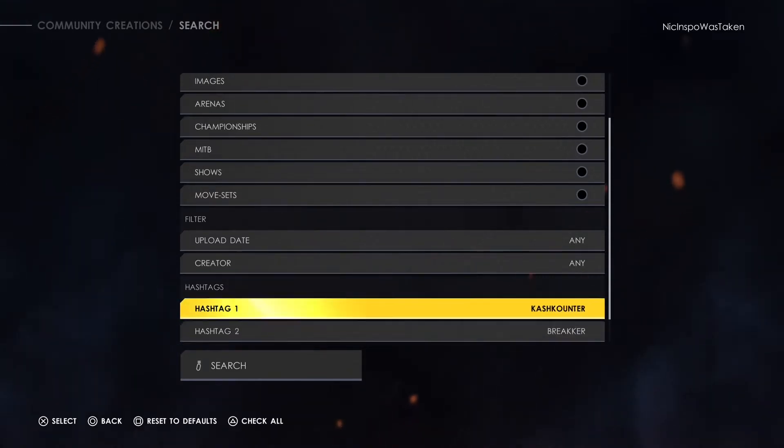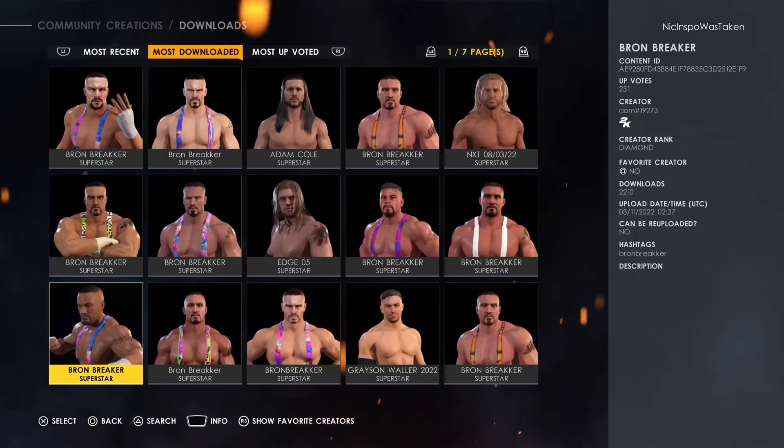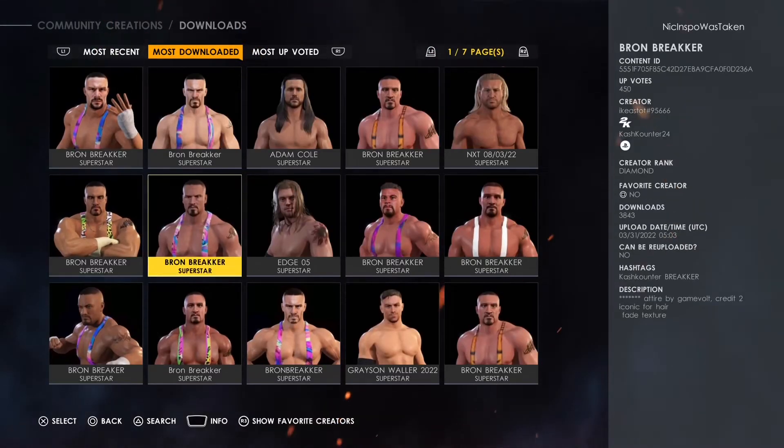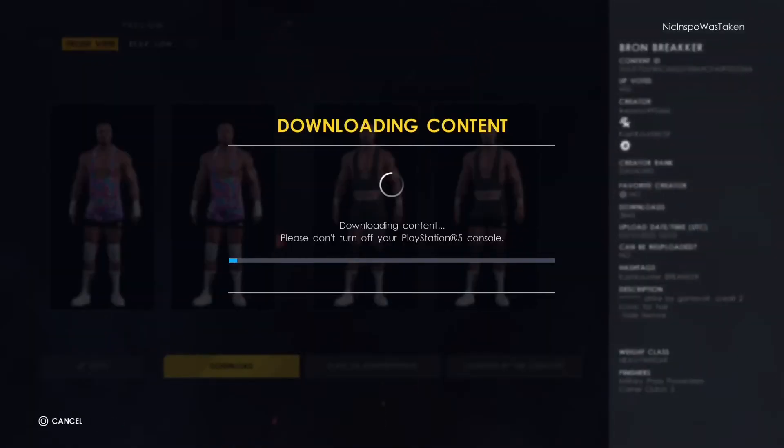I searched these two specific hashtags, now I'm going to hit search and go to most downloaded. As you can see you have a ton of Bron Breakker choices, and this is the one I'm going to be downloading right here. So I'm going to hit download.